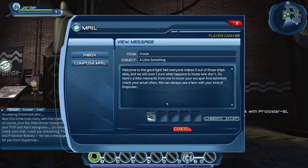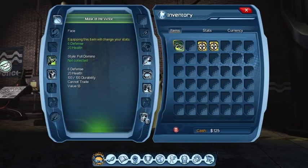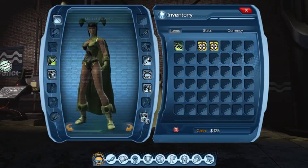Welcome to the good fight. Not everyone makes it out of those ships alive and we still aren't sure what happened to those who don't. Here's a little memento from me to honor your escape — definitely check your email often. We can always use a hero with your kind of firepower. All right, we've accepted that. Let's go into our inventory and check it out. It's a full domino mask — not collected the style yet — and it gives us an extra six defense and 20 health. We'll absolutely take those.